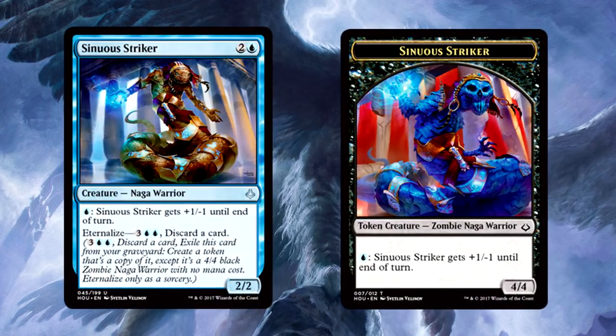Next up is Sinuous Striker, mainly because the eternalized version of the striker is stupidly powerful. I've played with it a few times now and the power is just beyond ridiculous. Being a 4/4 with that kind of ability, easy to punish opponents with a poor board position, makes a great blocker at 4/4, can pump to trade with anything — versatile and oppressive even with discarding being part of the eternalized cost. 10 out of 10.